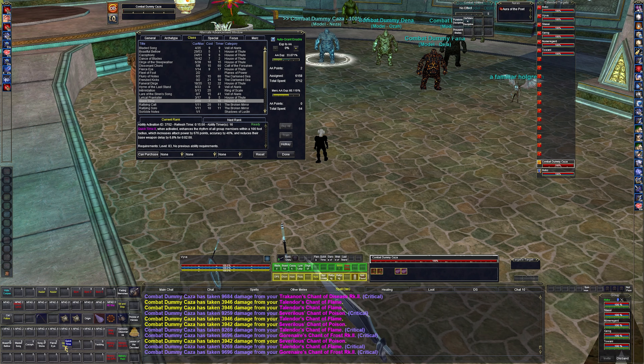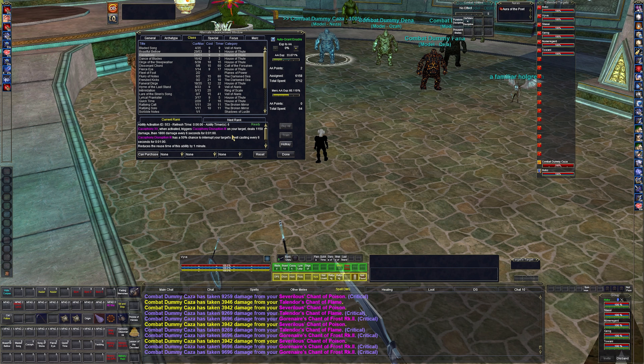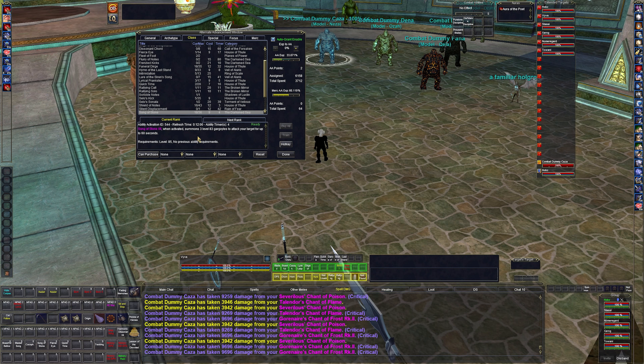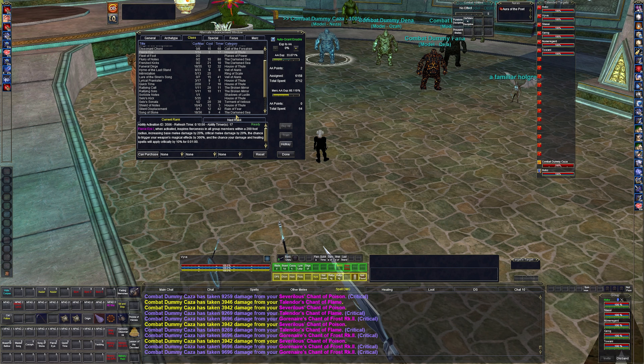Let's talk about some abilities we got. Boastful Bellow is in the multibind — it does a huge amount of damage: 9,000 then 40,000 damage. Bladed Song causes the target to take damage every time it hits something, like a damage shield. Gigafoni is another damaging spell — about 1,100 and then 1,800 a tick. Saug of Stone is our swarm pet — gargoyles every 12 minutes — which also indirectly benefits mages through Jolt of the Many.